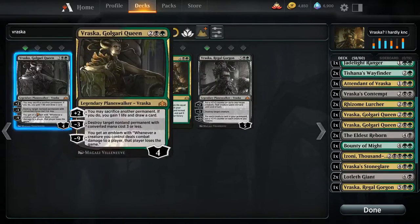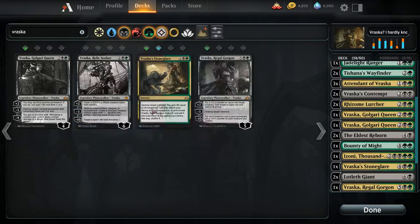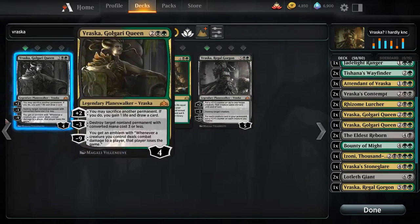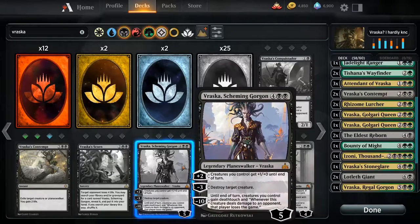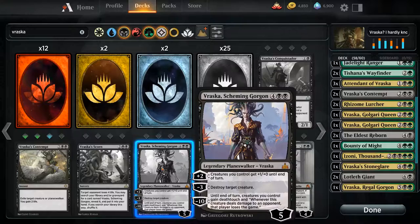Is the queen or the relic seeker better? The relic seeker gives us creatures to sack to the other one, which is nice, but I think Golgari Queen is better. Though this was the planeswalker deck version of her — from Rivals of Ixalan? No, that's still the planeswalker version.